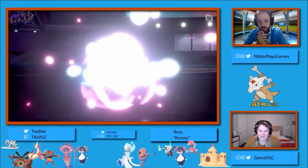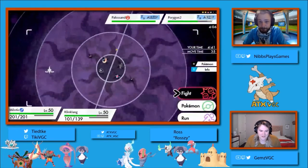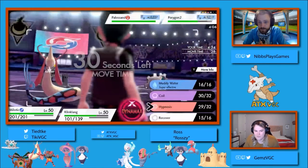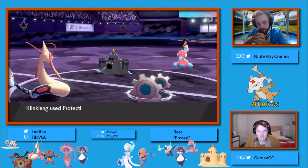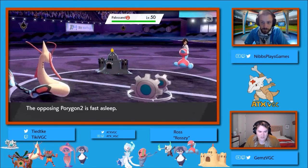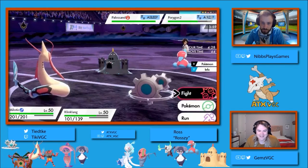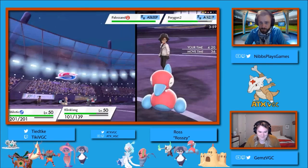Curious to see if this Porygon 2 wakes up and sets Trick Room again — and it does! Spoke it into existence. Now depending on the Palissand sleep turns, this is really going to come down to how impactful things are. Chase still has yet to use his Dynamax. The only thing Klinklang can do without maxing is Wild Charge, because he used Steel Roller and there's no terrain on the field now. It's an interesting set — he's able to set his own Electric Terrain once he maxes, and then can proceed to Steel Roller it away.